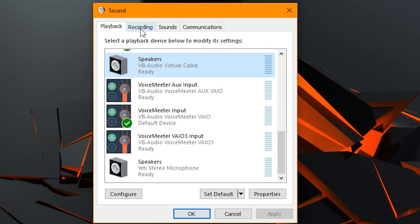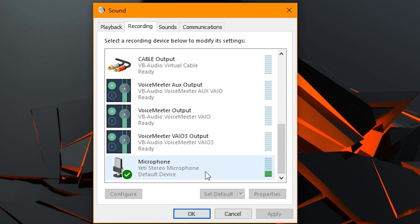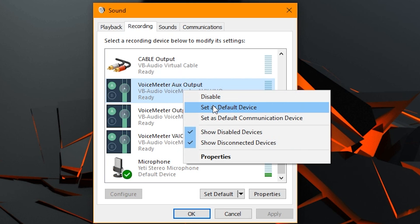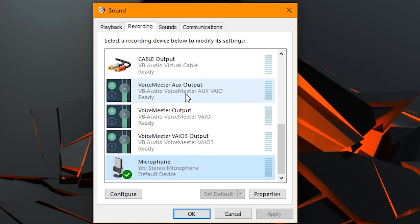Now say they can't hear you — click on the Recording tab and look for your microphone. You can see it's truly working because you'll see the volume level moving. Right-click on it and set it to default. Your microphone should be set to default — if not, right-click and choose Set as Default Device. After that, right-click on it a second time and choose Set as Default Communication Device. It's very important that you do both of them. Once you do that, your microphone will be set up correctly and your friends should hear you.